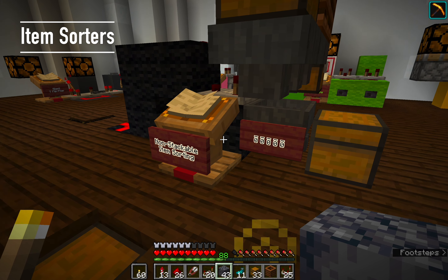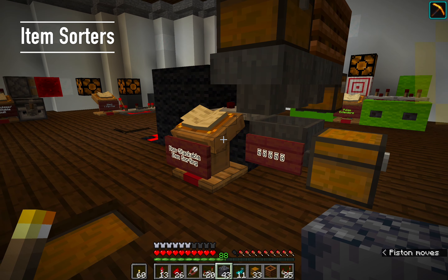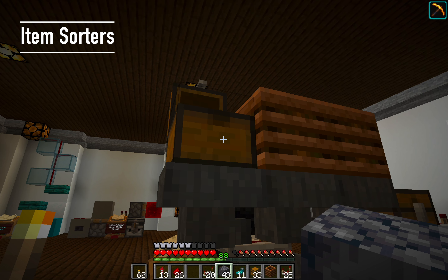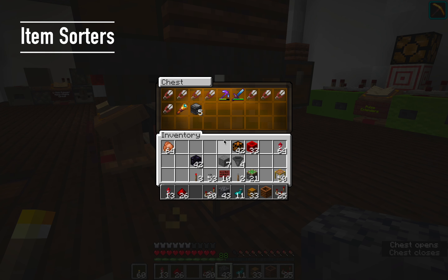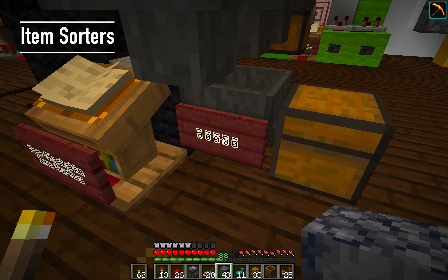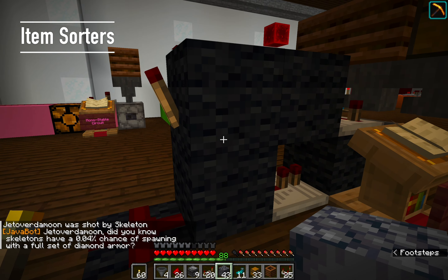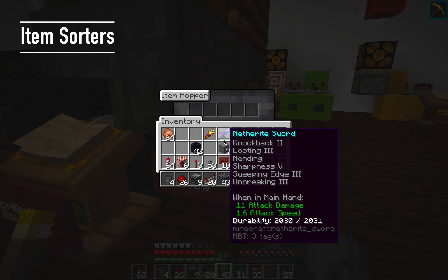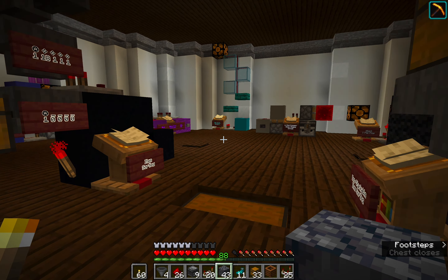Non-stackable item sorter: usually non-stackable items just get sent into the last chest, but you can in fact sort them out so they get spat out somewhere else — kind of like the rotten flesh example. We can put all of these in here and they'll all get sent into here. However the others didn't go down, possibly because I had it a little too close. Everything else made it through. There seems to be some weird torch burnout happening on the server.